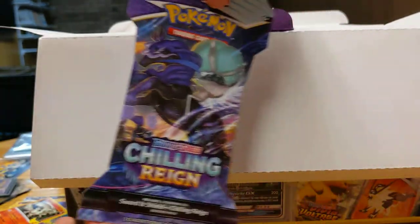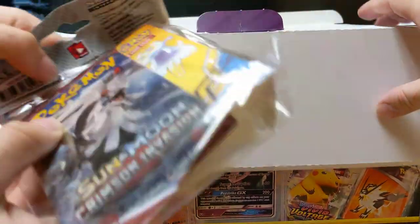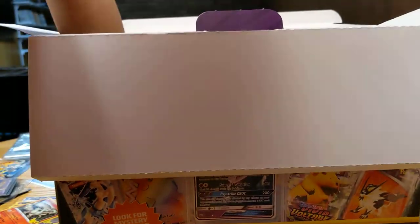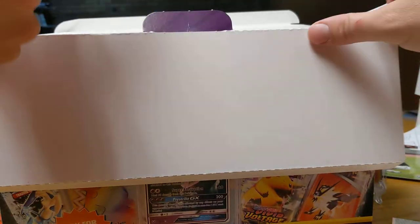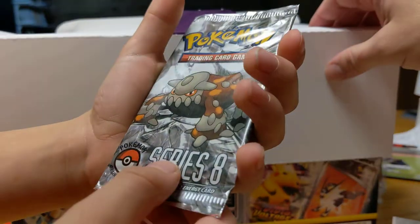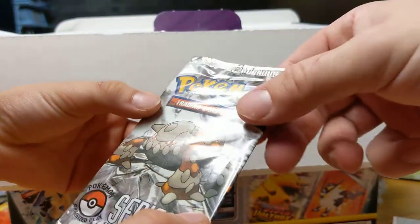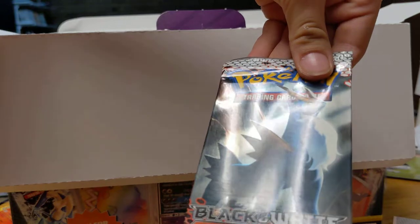We got Chilling Rain, which you've opened before. We got a Sun and Moon Crimson Invasion with a little binder. We got a Series 8 — don't know anything about it. Don't know if it's any good. It's a base pack. There are only two promo cards and one energy card in there. That could have been some expensive cards. We have Black and White Emerging Powers. I'll Google it and figure out the date — actually, the cards say it.